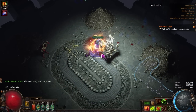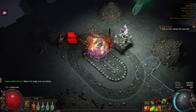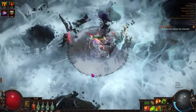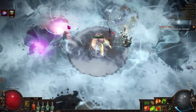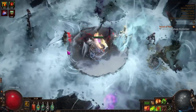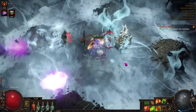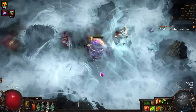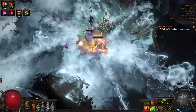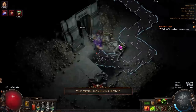Hey everyone, it's patch 3.21 Crucible and it's time for another build guide. Today we're going to be talking about Caustic Arrow Death's Oath. If you don't know anything about this build or why I love it, I'd absolutely recommend you play this over any other league starter. We've personally proven this build is one of the best — it scales smoothly, the gameplay is butter smooth, and it's some of the most fun I've had in this game.